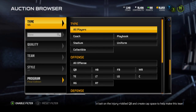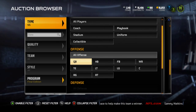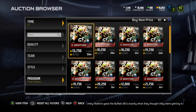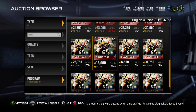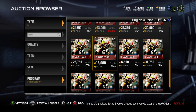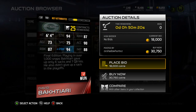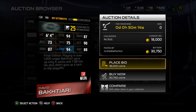Not too terrible of a card, not the greatest strong safety. Next we've got David Bakhtiari, left tackle for the Packers. Bakhtiari is a 90 overall left tackle currently at 19k. It's kind of weird they're releasing all the left tackles with Final Editions. He's got 94 strength, 87 awareness, 73 agility, 75 speed, 90 acceleration, 87 run block, 94 pass block, and 88 impact blocking — pretty solid.